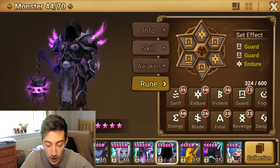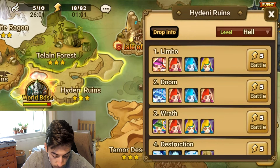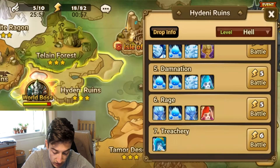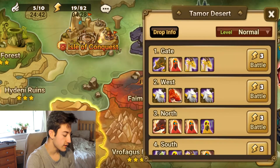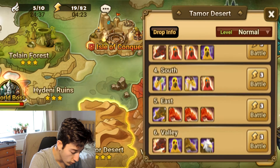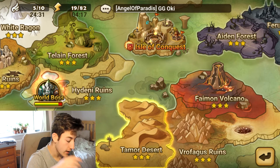Basic Guard runes can be farmed down here in the scenario. Guard runes can be found in here, as you can see. Whereas Endure runes are a bit further up — I think they're over here somewhere. Okay, so I found it. It's in the Tarmor Desert, which is just the one over, but it's a little bit more tricky and a bit more annoying to do. So if you can't be asked for that, you can just pick up Guard Energy. It's a bit easier for you.